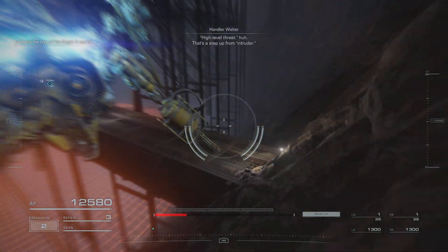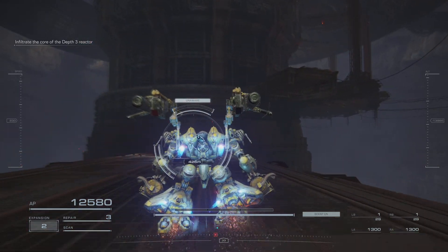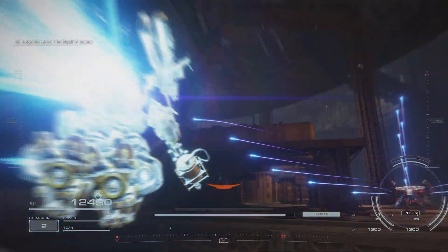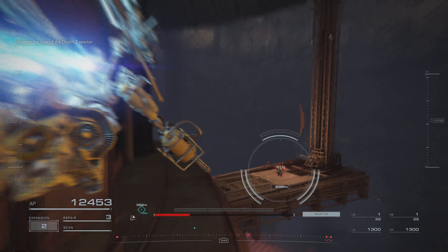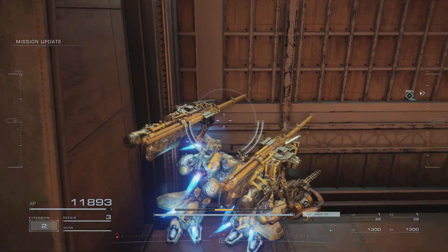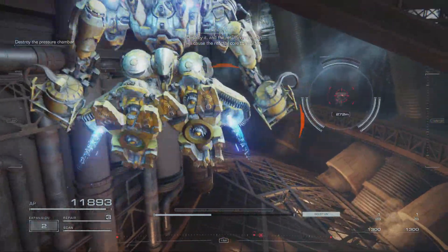High level threat. That's a step up from intruder. Trace around the outside, 6-2-1. There must be a way in. Find the pressure chamber, since 221.